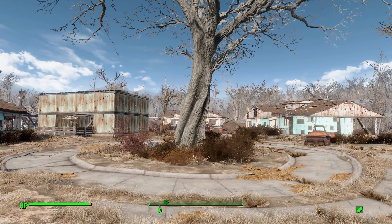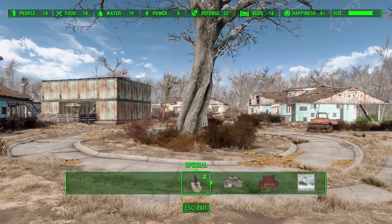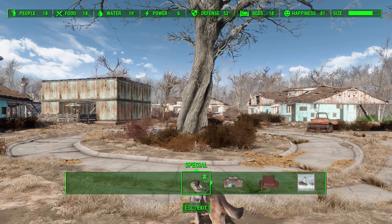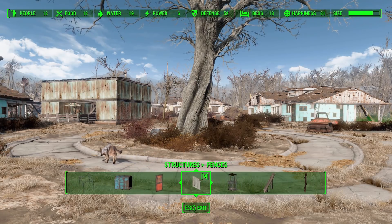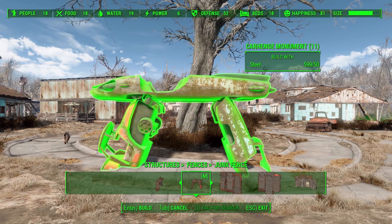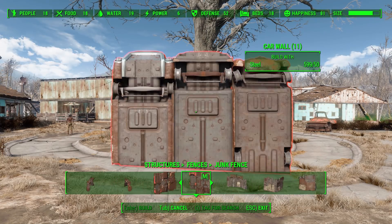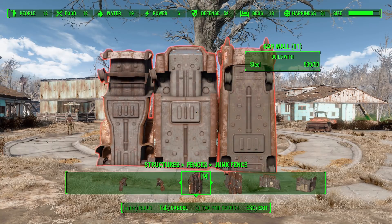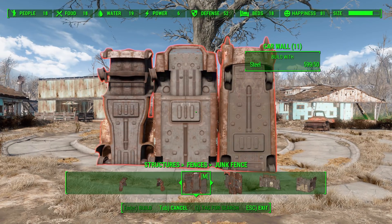Let's take a look at what we get with this mod. Heading into build mode, we find the four parts added in under Structures, then Fences, then Junk Fences. In here we'll find two different Carhenge pieces and two different car wall pieces. The car walls are really why I like this mod — it just makes sense that you might build a wall out of cars, since they are a resource strewn about the Commonwealth.